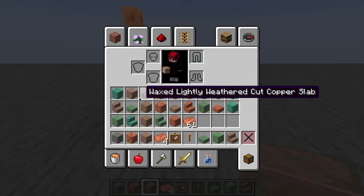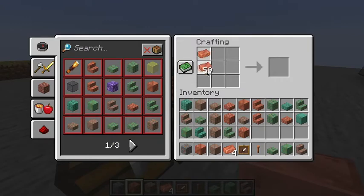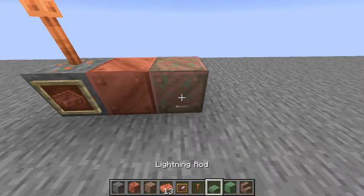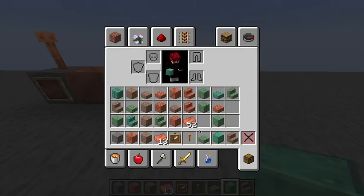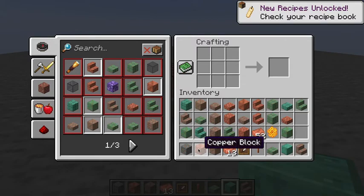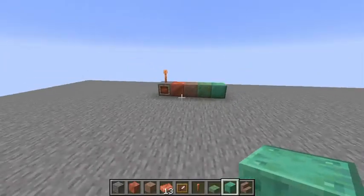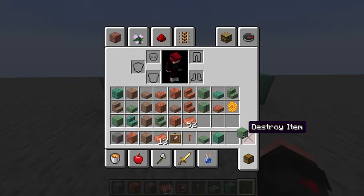The great thing about copper is that it has an aging process. Here is the copper block, and it is made like this — very nice. But over time, just like in real life, it would get older and older and older until it is completely green. They said there is going to be a way for you to change it. They added a new thing with honey — so if you have a copper block, you can craft it with honeycomb and you get a waxed copper block. That will allow it to not change ever.